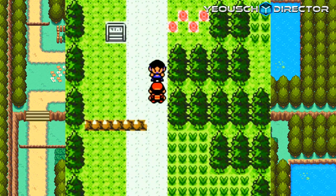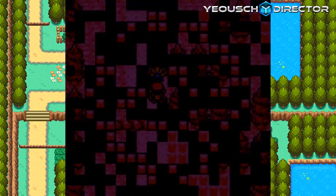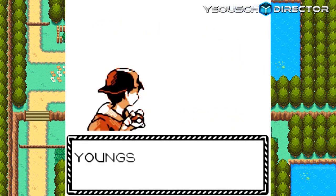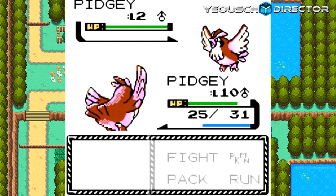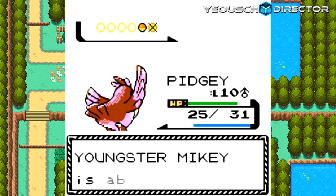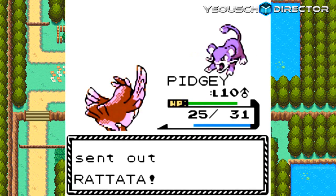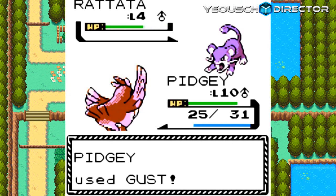This trainer is unavoidable. He has a Pidgey and a Rattata — level 2 and level 4. Youngster Mikey sent out Pidgey at level 2. That shows you how many times I play this game. I'm being smart this time and picking up a Pidgey because last time I did not pick up a Pidgey and I was stuck with Chikorita, so that was a little tough on me.